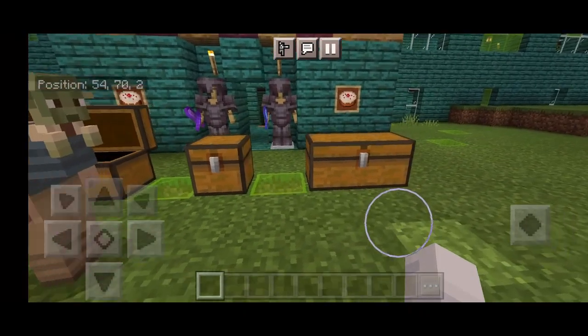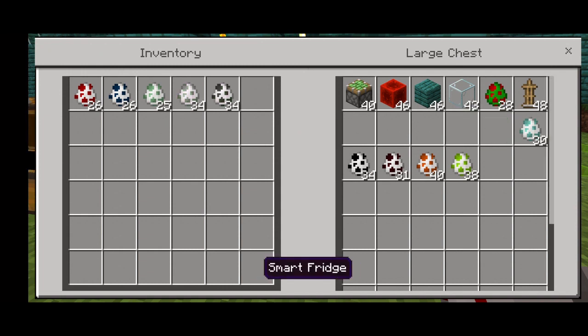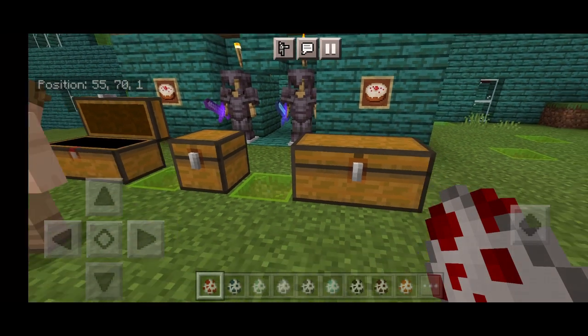So in here we have some spawn eggs. Get all the spawn eggs out. Not the parrot — the parrot is for something else. So leave the top line, just get the eggs. Not the parrot. Leave the parrot in there. We'll come back to the top line. Get all the spawn eggs.